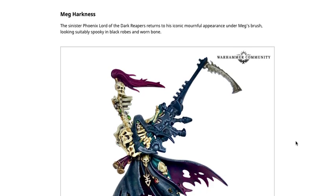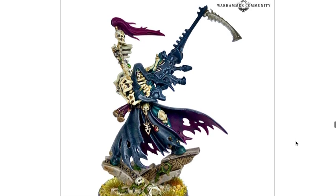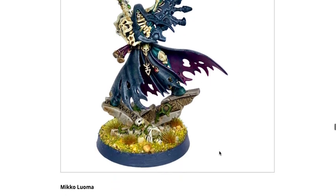Meg Harkness gives the sinister Phoenix Lord of the Dark Reapers a return to his iconic mournful appearance, looking suitably spooky in black robes and worn bone. Here we see a more traditional Maugen Ra with the purple undertone, blues and greens inside the armor, and more of a black for the outside of the cloth. A little different technique on the bone and a pinkish-purple plume. The green spirit stones contrast with a little red action as well. Overall looks good.